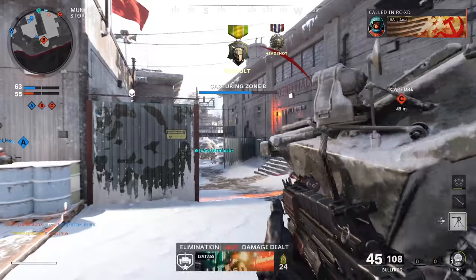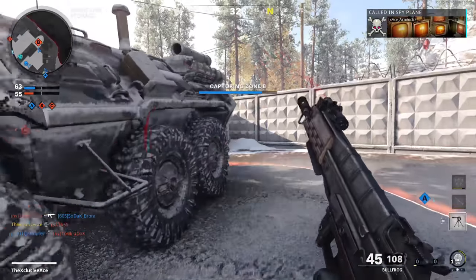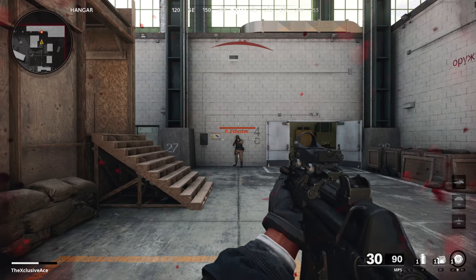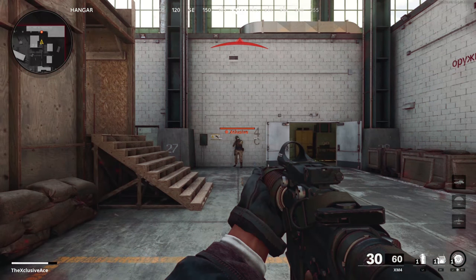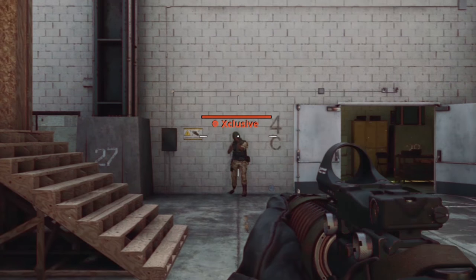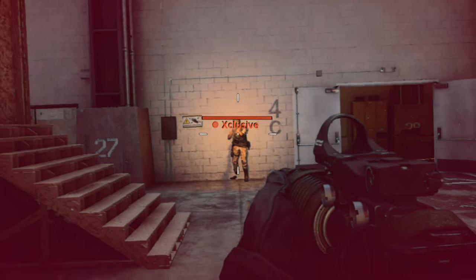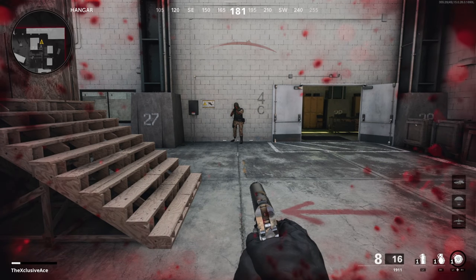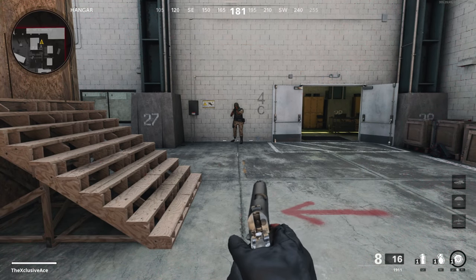I should clarify that I'm talking about while aiming down sight. There is technically some actual flinch if you aren't aiming down sight — your point of aim tends to bounce downward at first and then a little upward, overcorrecting slightly. But normally that's not really important if you're hip firing anyway, since there's already all that randomness with your hip fire.